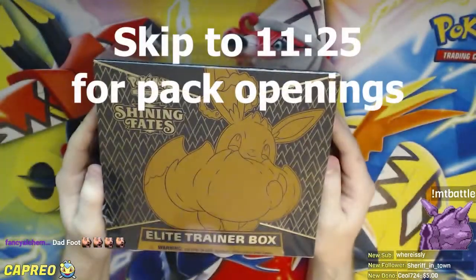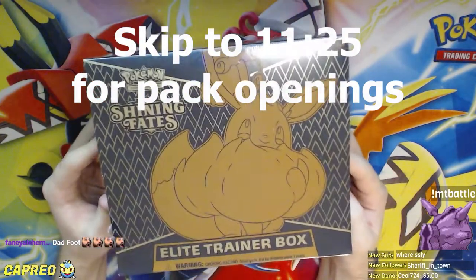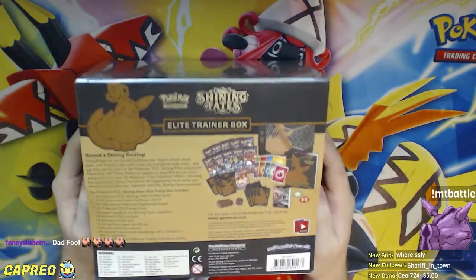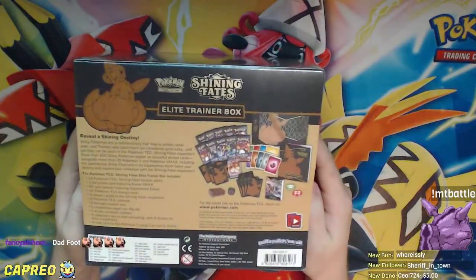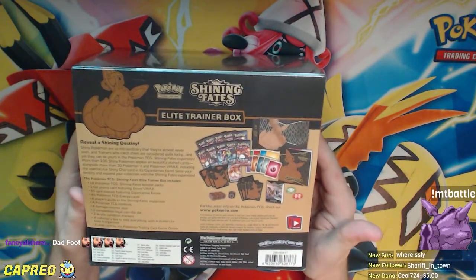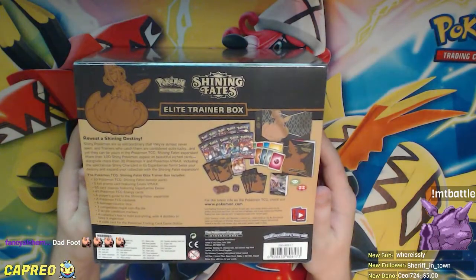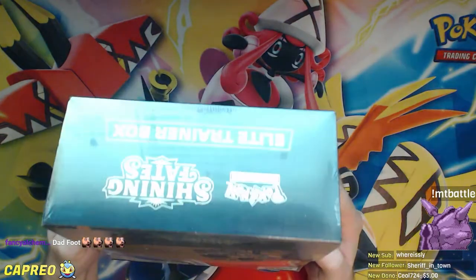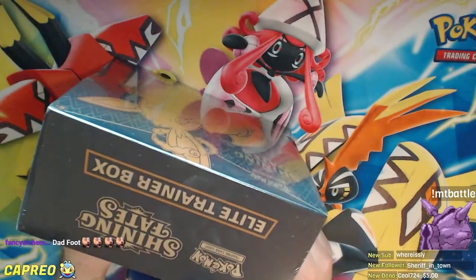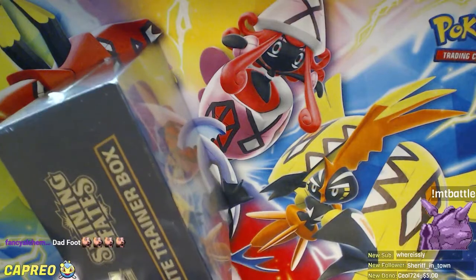Here's the box — it's got a big Gigantamax Eevee on it, looks pretty good. The Elite Trainer box features 10 packs, which is great because I think historically Elite Trainer boxes have had 8 packs. They come with a bunch of energy, some sleeves, and the box itself is good for storage. I'm sort of running out of bulk storage, so this will be nice specifically for that.